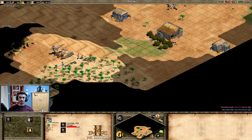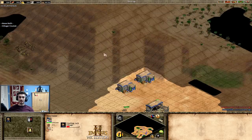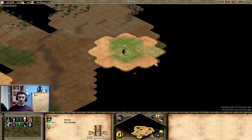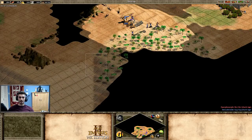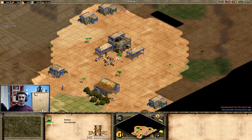My next villager will go to the wood line. At this point I'm not doing a whole lot, so take the time to look around your map and see what you can do to properly protect it. Protecting your map is your goal in the early game. My thinking: I'll put a second lumber camp here, wall off this side, and put buildings on the front to protect my gold. Both woodlines will be safe.